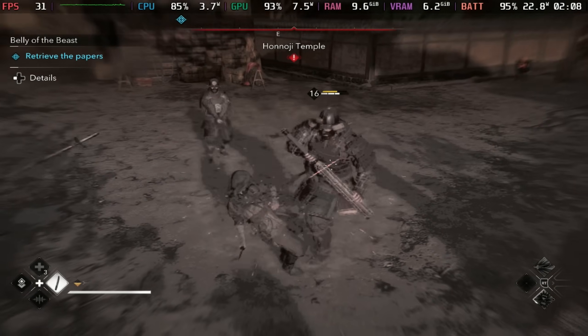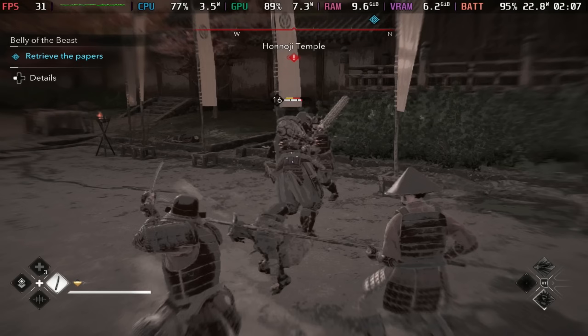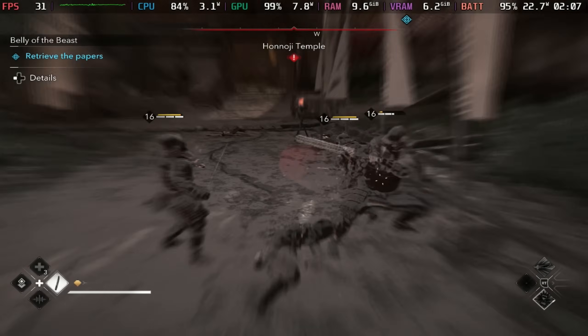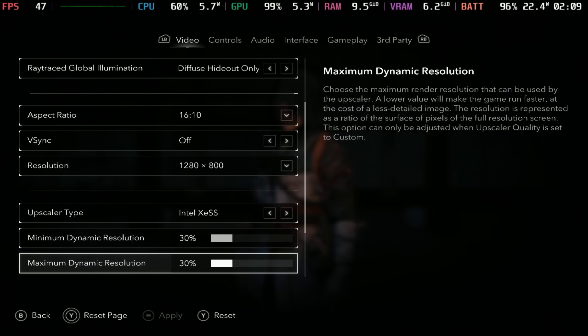The default settings I do not agree with at all, especially as they've completely locked them down on the Steam Deck, so we don't have a lot to choose from apart from which upscaler we want to use and what amount of upscaling dynamic resolution we want to use.